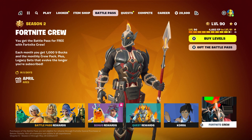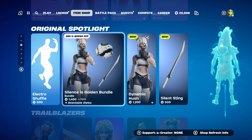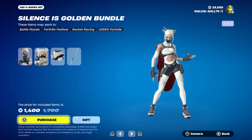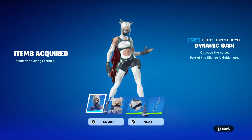All right, the final purchase of the night — I gotta get that new skin. The Silence is Golden bundle, you gotta get that. I like the white and the yellow, the different versions. It is still cheaper to buy it. One shot — all right, so we're gonna equip her.